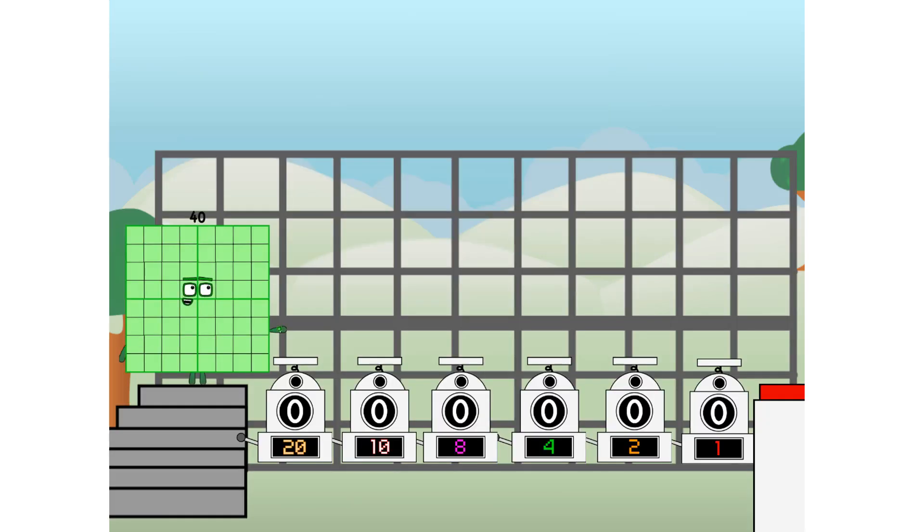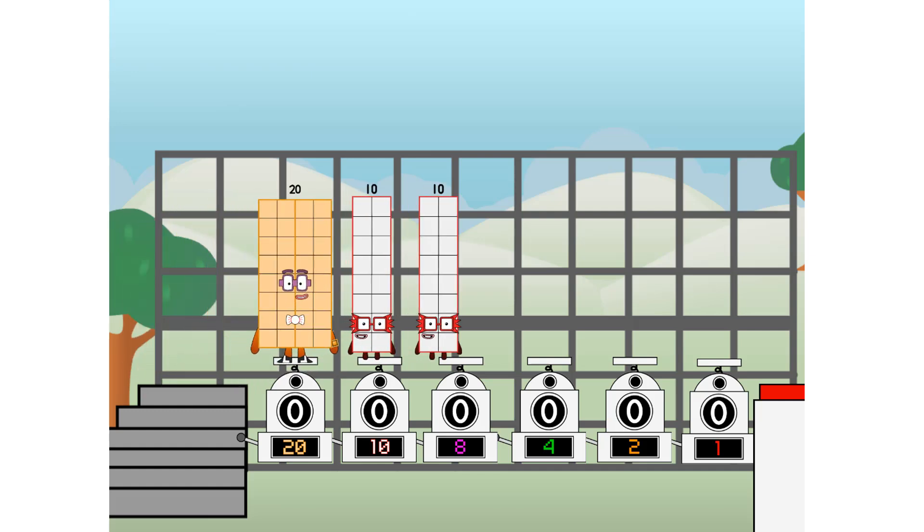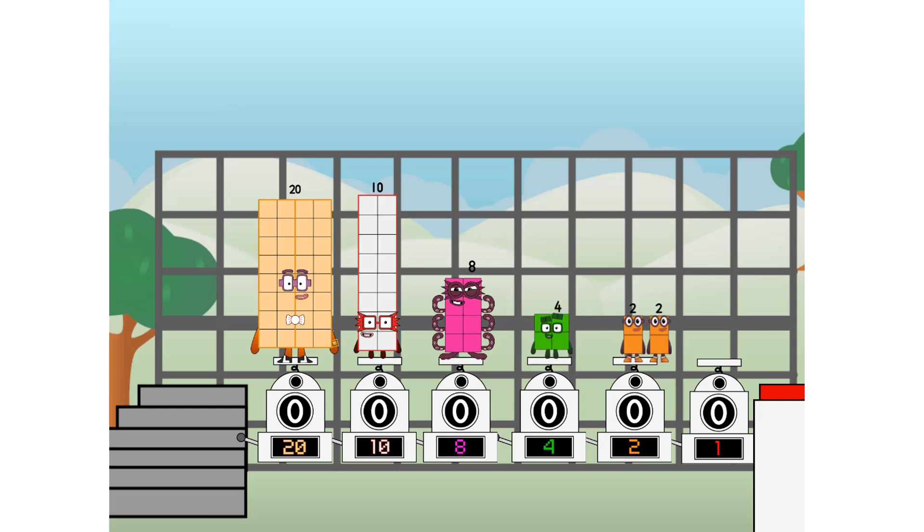Using the power of doubles to send any number flying. First, I split in two: twenty, and ten, and eight, and four, and two, and one, and one more to press the big red button. Then you choose who's going up: one of me, none of me, one of me, one of me, none of me, one of me. And fire!